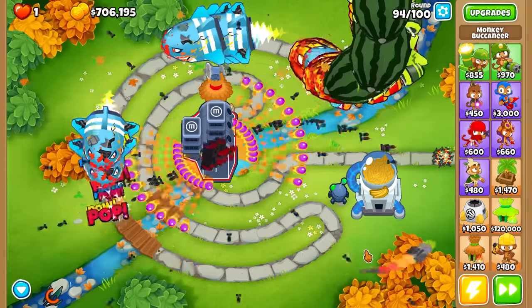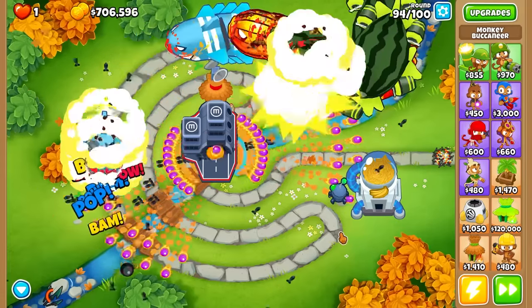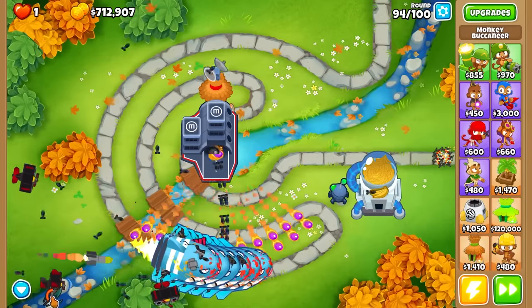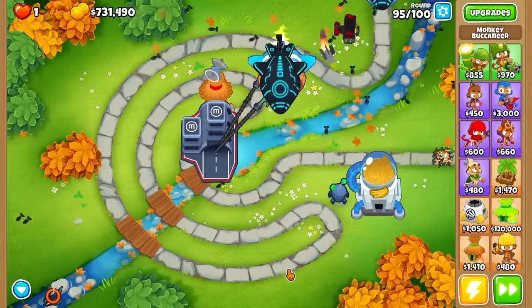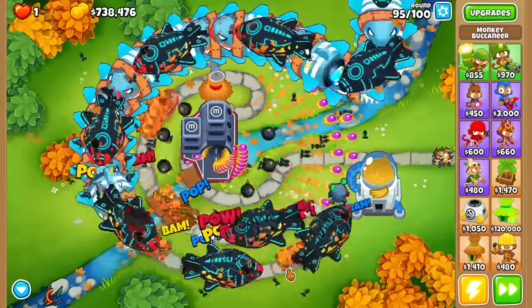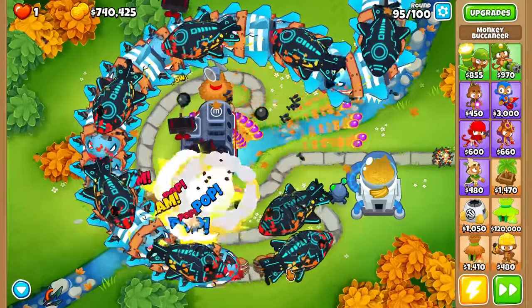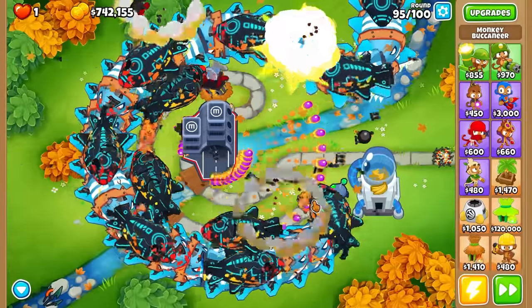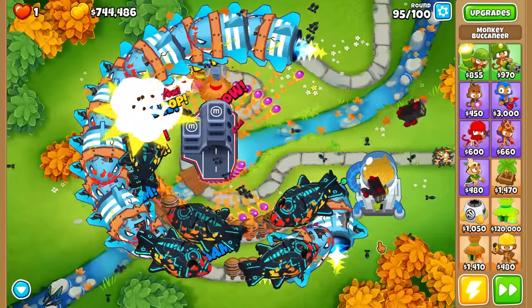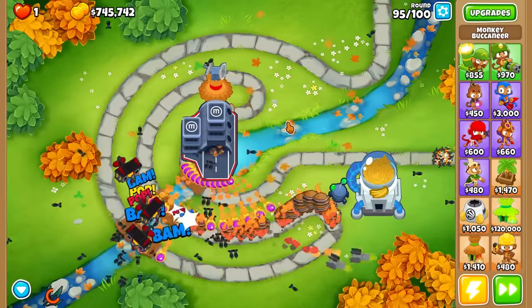Here's round 94 - a pretty heavy RBE round, so I want to see how he does. The hook cooldown isn't that bad; I think it might actually be shorter now. I'm pretty confident this guy's going to clear round 100. But round 98 is giving him trouble - hold up. I was thinking he might lose around round 120 but looks like he might lose now! Oh wait, there are no more DDTs - he's got it. Holy, that was scary.